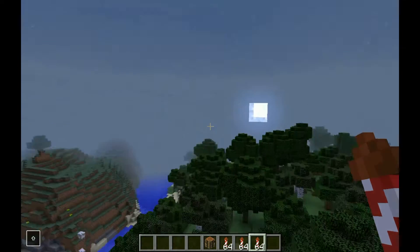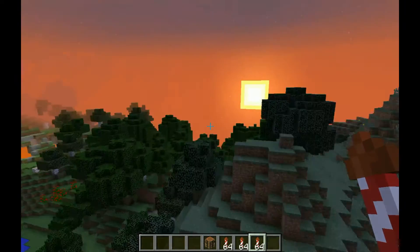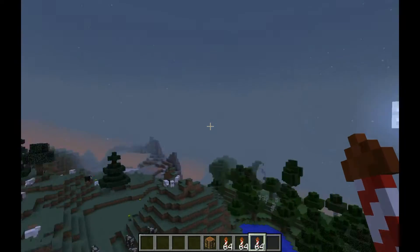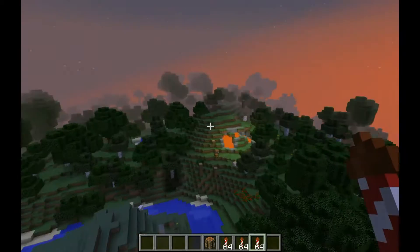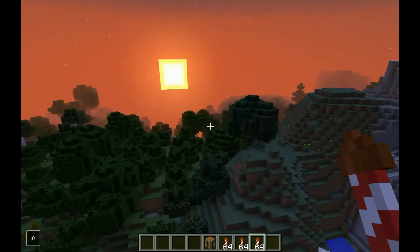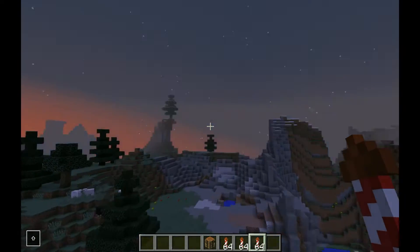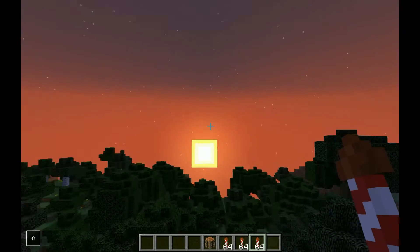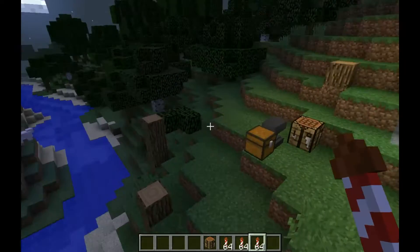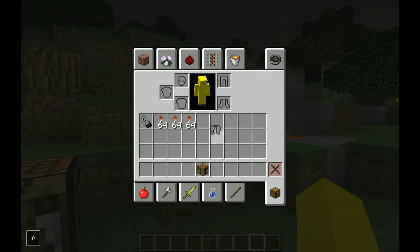As I'm flying through the sky — very happy that I was able to figure this out — infinity and mending can no longer be on the bow together. You've got to pick one. Kind of sucks but it kind of makes sense, because having mending and infinity was kind of overpowered and made your bow overpowered.